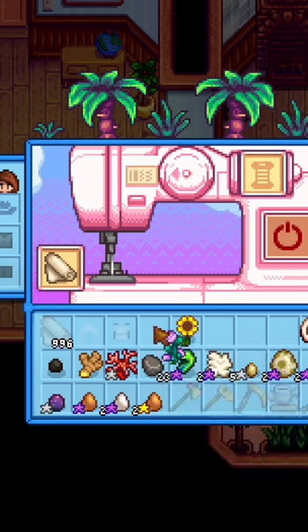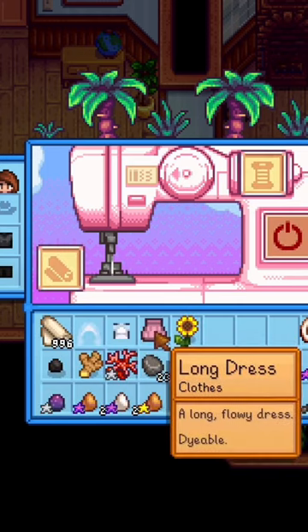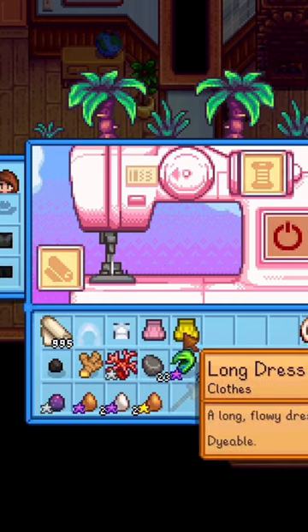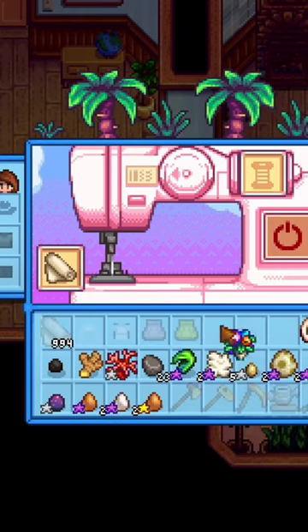Lastly, for the dress, it's just a normal skirt and you can get that by either using a fairy rose or a sunflower, then you can use dye to make it a white color. And if you want to get a tuxedo shirt, you can just use a flower bouquet to get a fancy shirt.